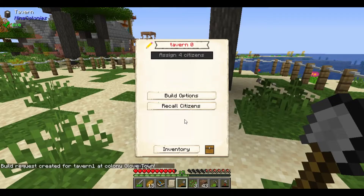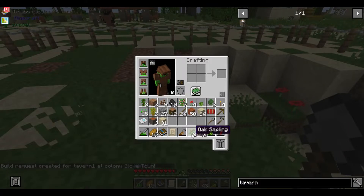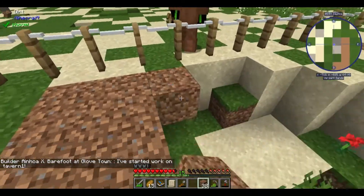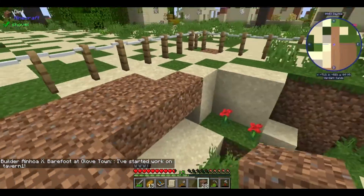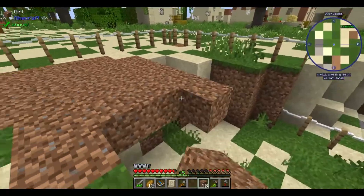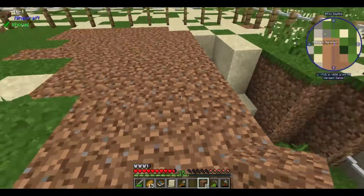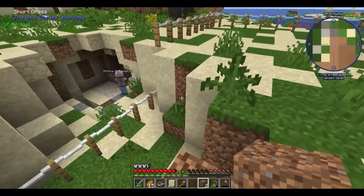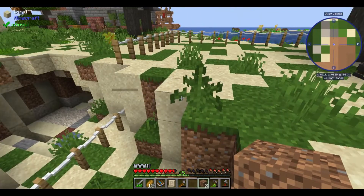Oh, you already canceled it and I started the build for the tavern. You should probably cover up the ground before we start. Well, they're not going to fall in. Probably. They probably will, though. We have to change the name of the tavern — it's Tavern Zero. What should the name be? I don't mean to alarm you — the builder fell in the hole.